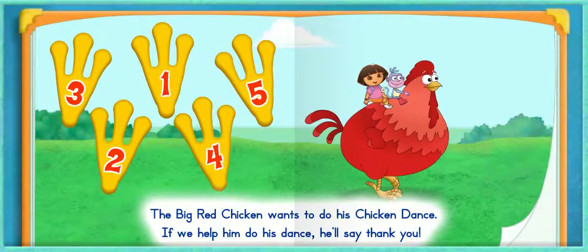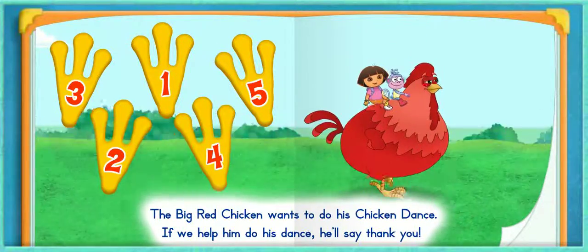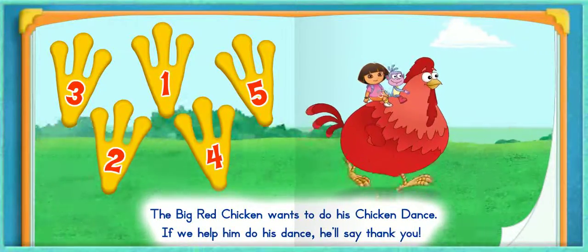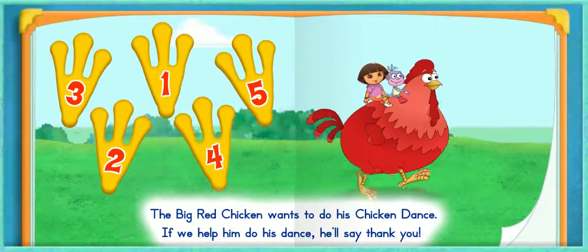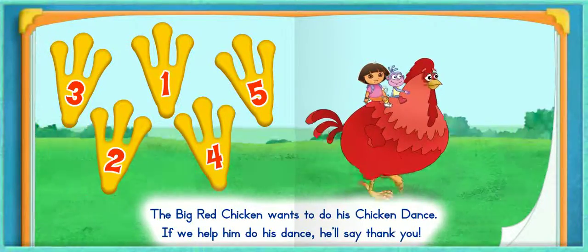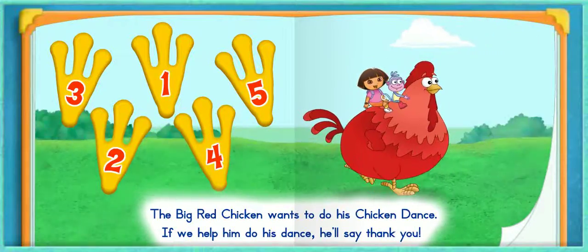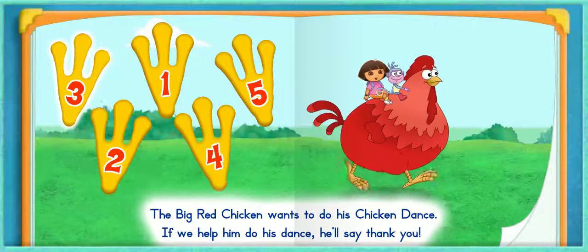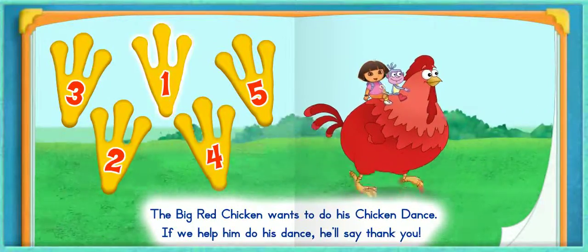Ready? First, click the number 1. Sí! Now click the number that comes next. Try again — that's the number 5. Try again — that's the number 4. Try again — that's the number 3. Try again! Perfecto!